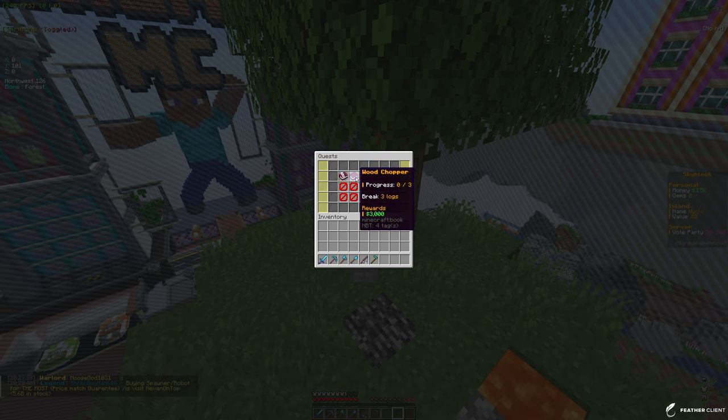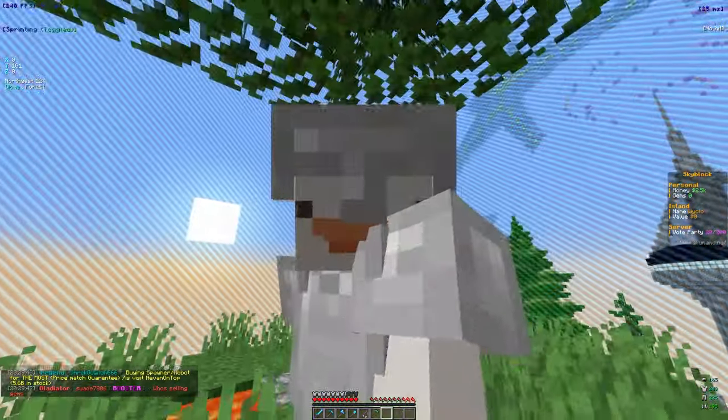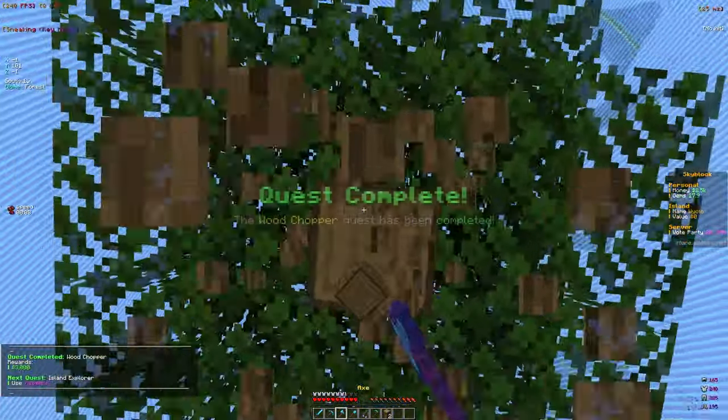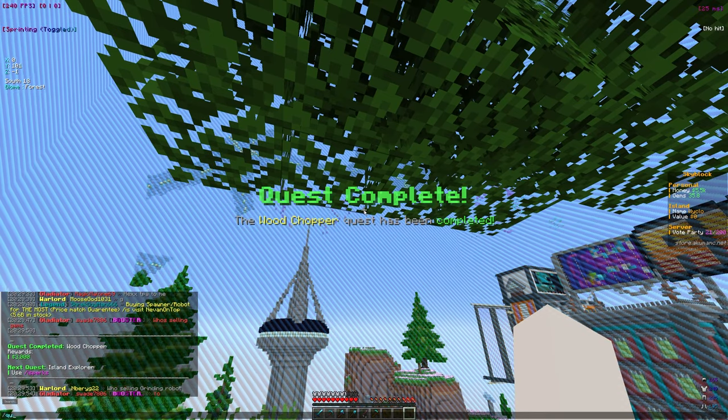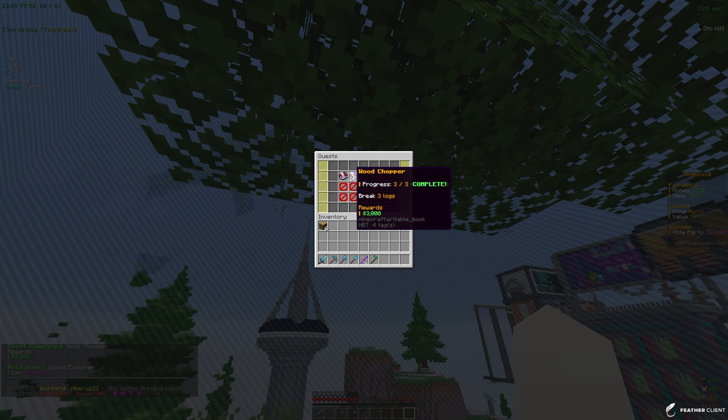If we take a look at the quests, I did get the first one unlocked already which is just to create the island, and that gives me two thousand dollars which is not bad to start. The next one is to break three logs, so let's go ahead and do that from the tree that it comes with. I'm just going to break the whole tree down - chest complete, that's the Wood Chopper chest and that gives me 3k.